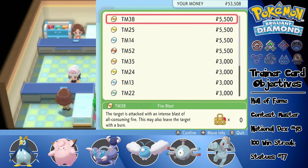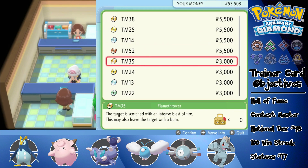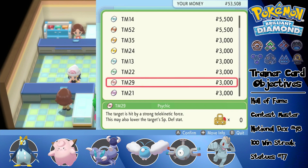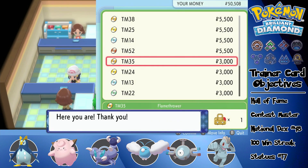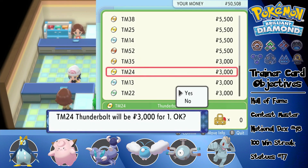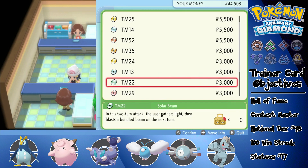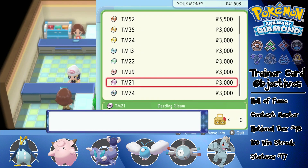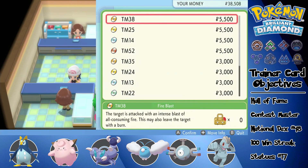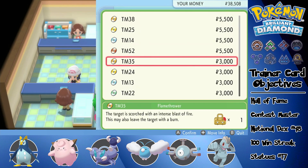If we go down here we get to buy some heavy hitters: Fire Blast, Thunder, Blizzard, Focus Blast, Flamethrower, Thunderbolt, Ice Beam, Solar Beam, Psychic, Dazzling Gleam, Shadow Ball, Giga Impact, and Hyper Beam. We're going to buy a couple of these. Going to buy Flamethrower, a Thunderbolt TM, Ice Beam, Psychic, and a Dazzling Gleam. I don't really want Fire Blast or those others — I'm good with those.